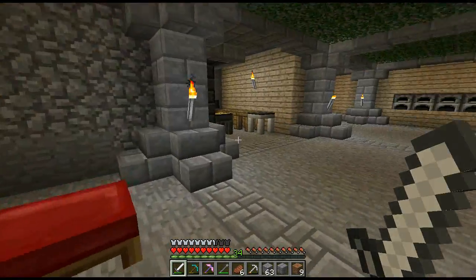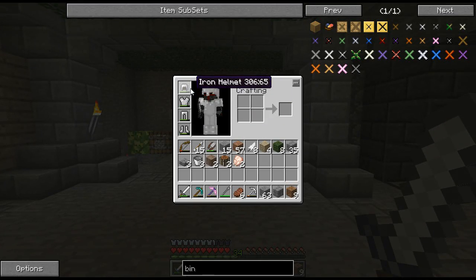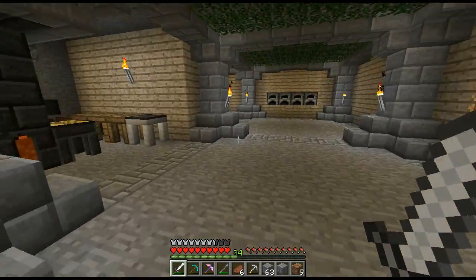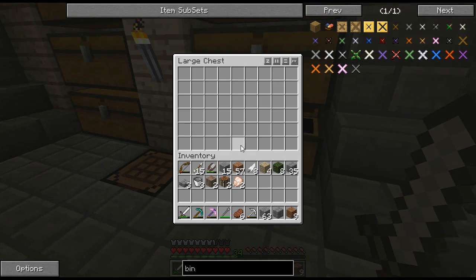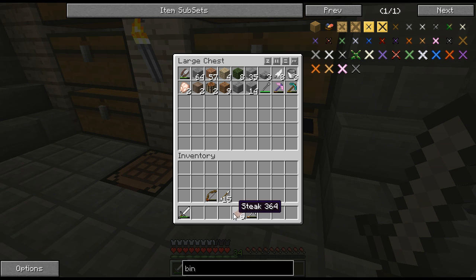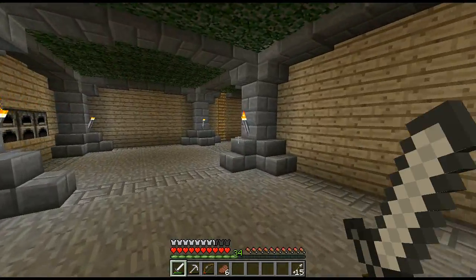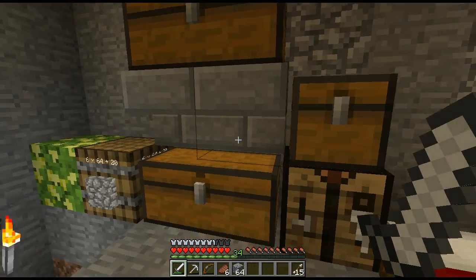Not sure what else I haven't shown you, but what we're going to do is go into the Nether. Probably just dump a lot of stuff in a chest before going — probably all of this minus the bow. I'll just take a stack of cobble; we'll see what the Nether has to offer.